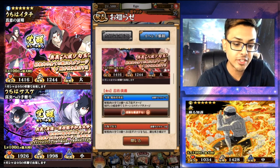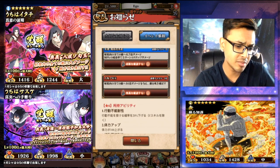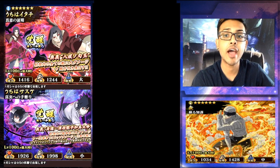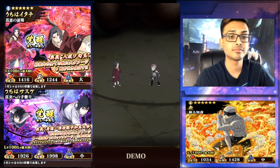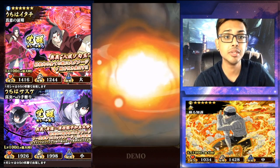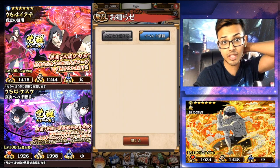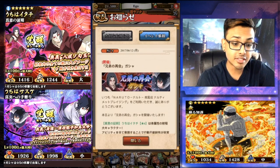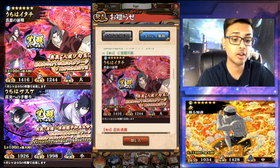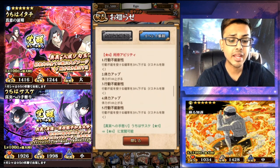For his 10 chakra cost ultimate ninjutsu, it's 14 times attack toward enemies in range. Let's take a look at it. It's a big round attack and he does the Yasaka Beads — not freaking bad, that's actually pretty dope. Itachi coming in with his Yasaka Beads, pretty awesome. This card is pretty badass. I like this card a lot. If only I could read it and tell you what his abilities were, but I cannot.